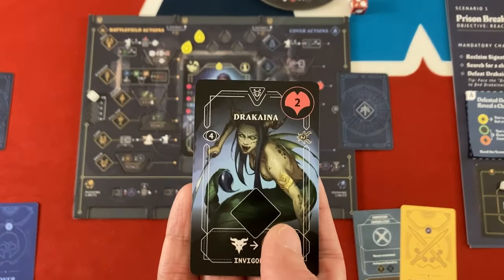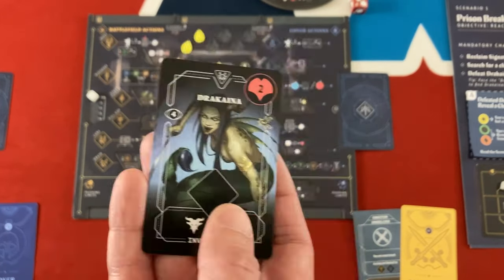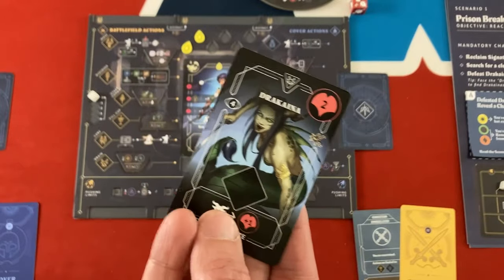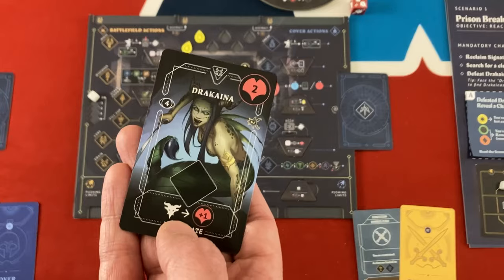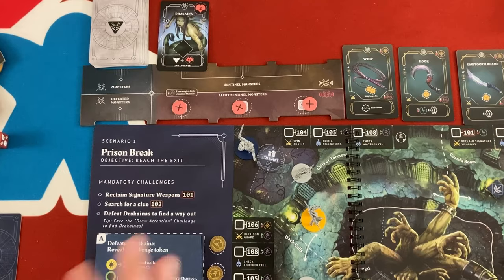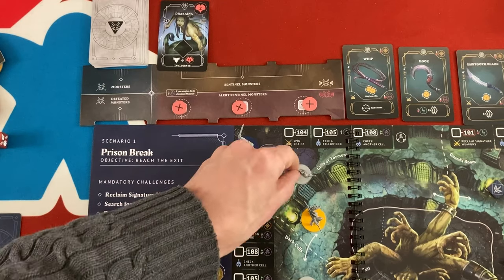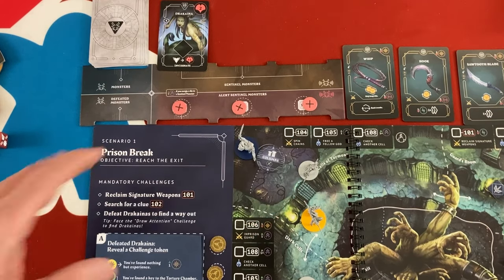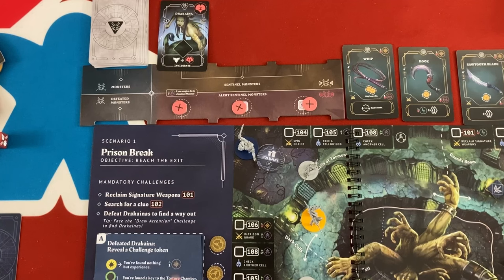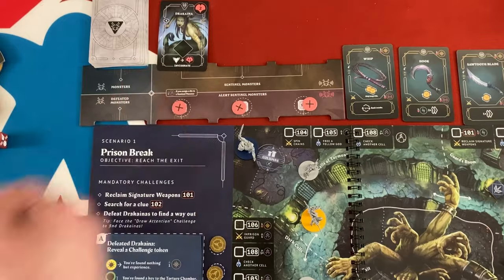In this first scenario, we're supposed to be drained almost completely - nearly as weak as mortals. These are pretty easy enemies, actually vastly easier than the ones in the tutorial where we were supposed to lose. At the start of the game, we draw one enemy into a sentinel monster slot. If this gets full and we'd have to add another monster there, we lose. Monsters fill it up based on the sentinels in our spot - if we don't kill a monster or use our actions to lure it away from becoming a sentinel monster, it goes over here.